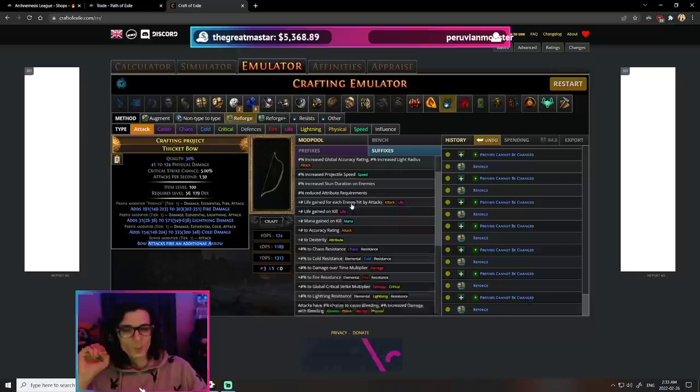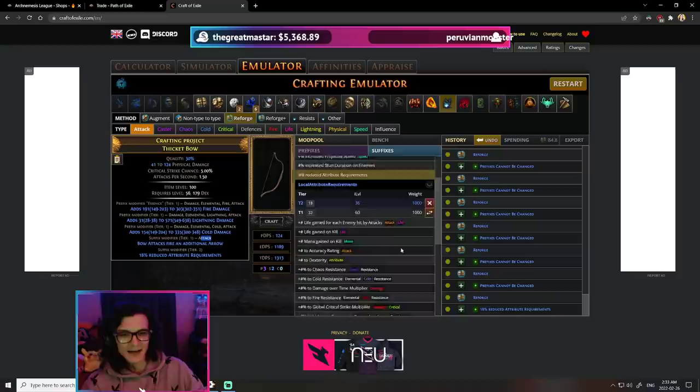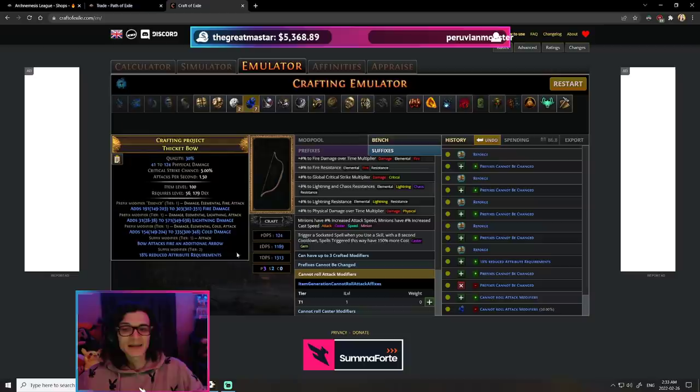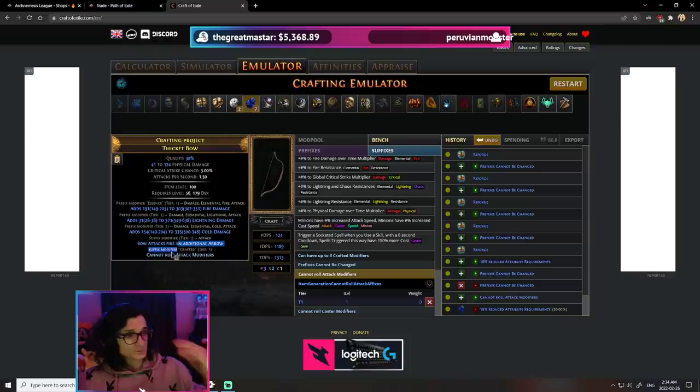One thing a lot of people don't know when it comes to crafting bows is that annuls actually do respect metamods, just like 'cannot roll attack mods' or 'cannot roll caster mods'. Let's say when we did our reforge attack, we got the plus 1 arrow but also got attribute requirements. Because attribute requirements don't have an attack tag, and our three prefixes and additional arrow do have an attack tag, instead of crafting 'prefixes cannot be changed' and annulling, we can craft on 'cannot roll attack mods'. Now when we annul, we are guaranteed to hit either the 'cannot roll attack mods' or the attribute requirement - our bow is 100% safe and so are our prefixes. This saves you a tremendous amount of currency.